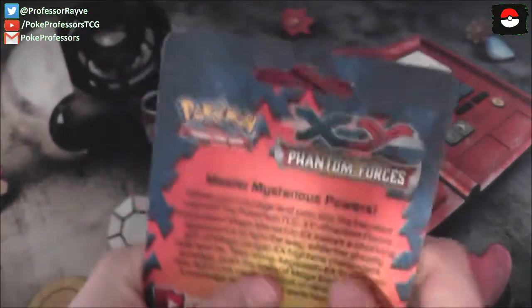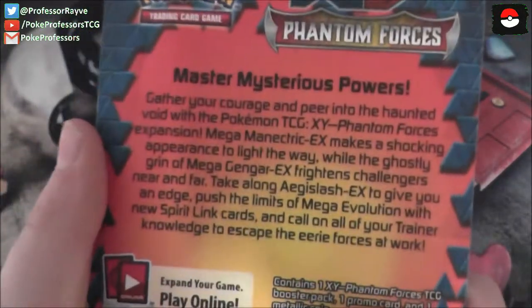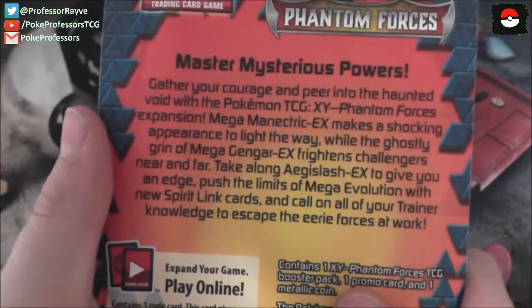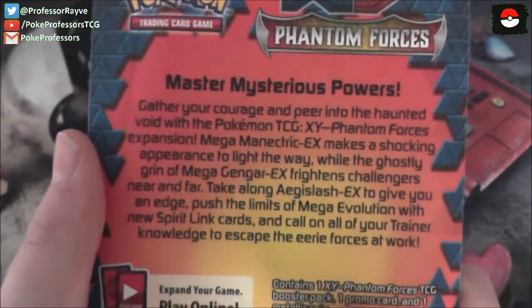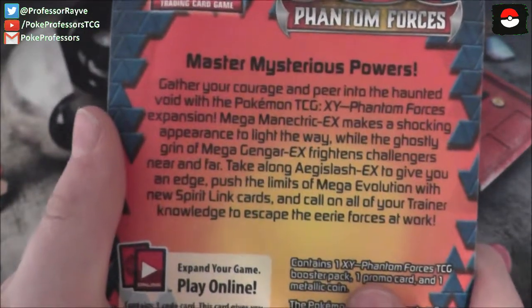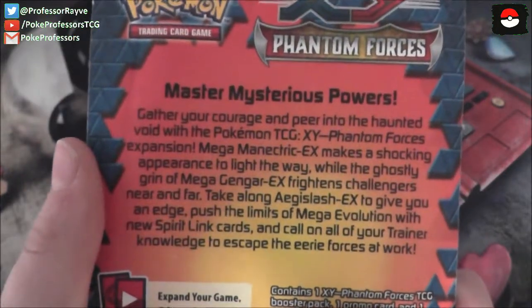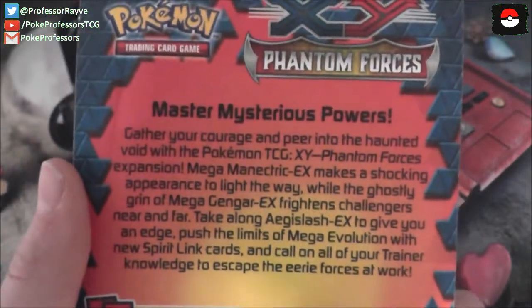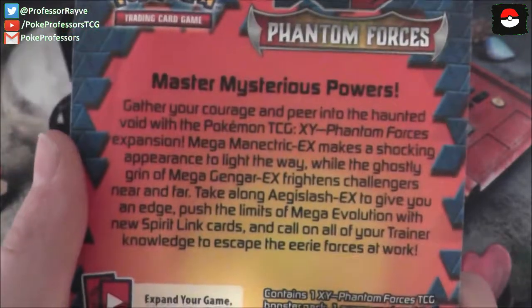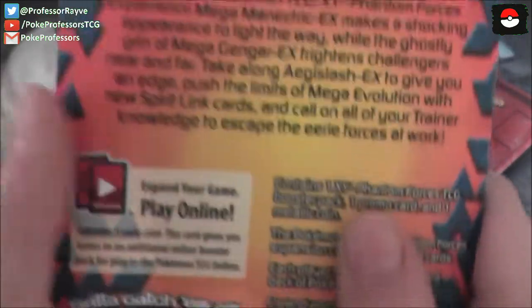On the back, here we have a Pokemon training program: XY Phantom Forces — Mastering Serious Powers, Gathering Courage, and Peer into the Haunted Void. With the Pokemon XY Phantom Forces expansion, Mega Manectric EX makes a shocking appearance to light the way, while a ghostly grin of Mega Gengar EX brings challenges near and far. Take along EX cards to give you an edge, push the limits of Mega Evolution with new Spirit Link cards.